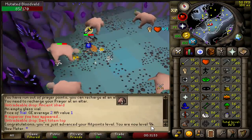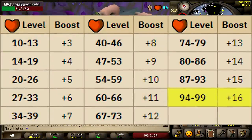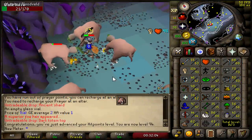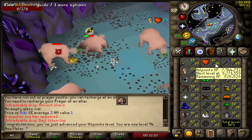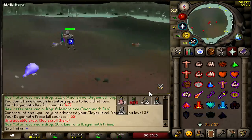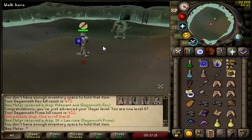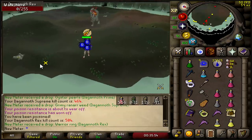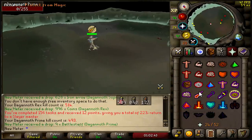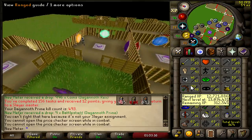There we go — 94 HP! It's actually a big level because brews will now heal me 16 instead of 15. It might not seem like a lot, but in PvP you need every advantage. 166 DK kills — guess we're doing this again. Just hit level 87 slayer — that unlocks cave kraken, that is so sick! I can't wait to get the first task of those. Warriors ring, oh my goodness — another warriors ring! Trip complete, last drop: nine battle staffs, actually worth picking up.